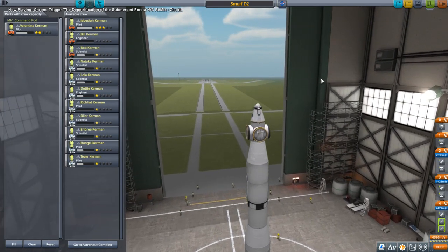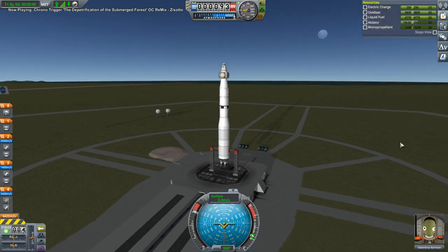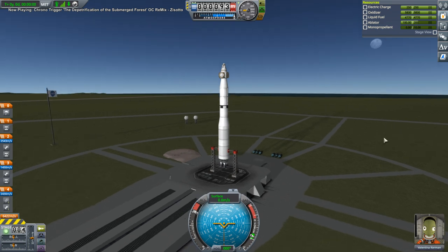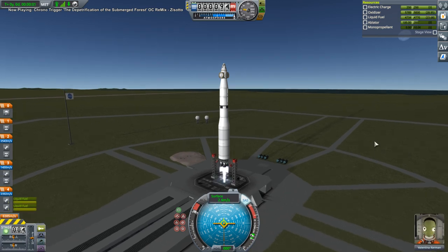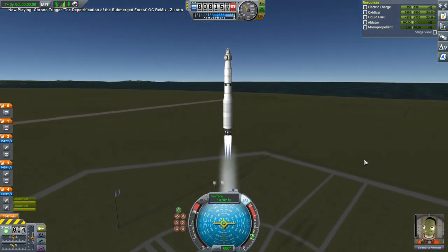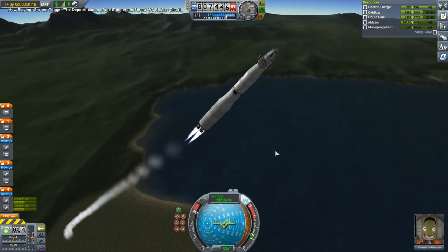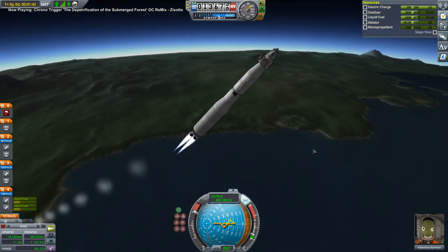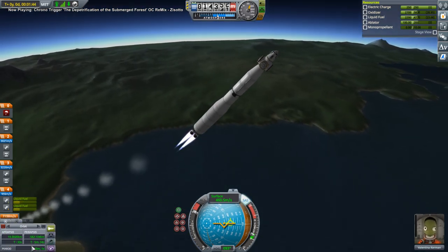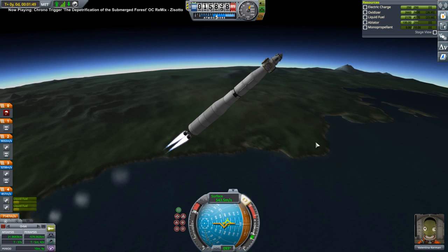Jeb went last time to Duna, so Val is going this time. Going up a bit faster than I thought it would. I think we're a little bit shallow.